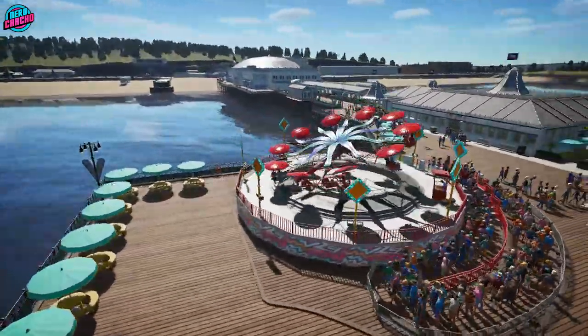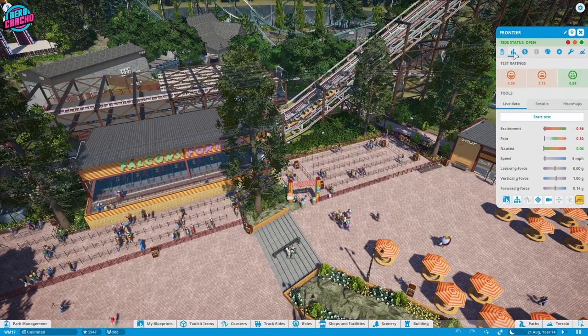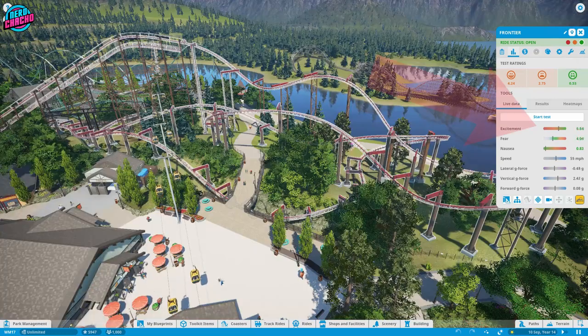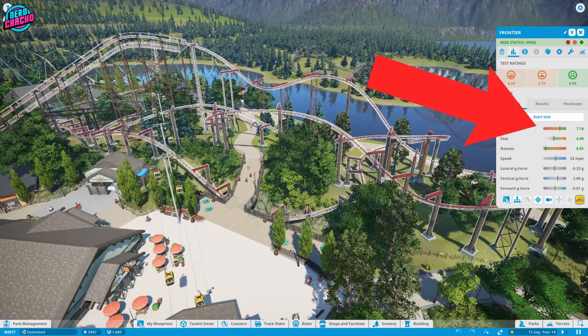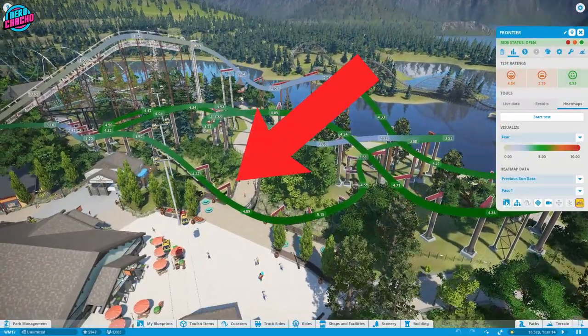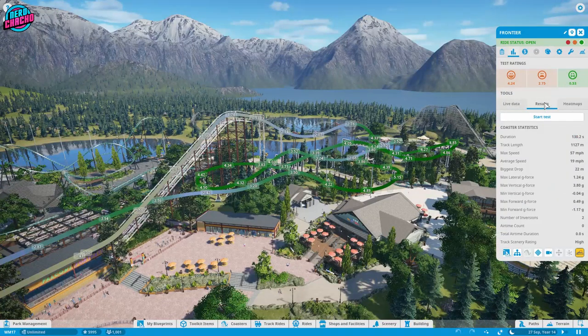So let's see how this works. First up is the Coaster Prestige and this is mainly based on the EFN rating — that's excitement, fear and nausea. You'll need to stay in the green for as long as possible to generate the best ratings, and this can be checked either while the ride is testing or in the ride's results panel. You can get the best rating by keeping G-forces down, airtime up and taking bends wider rather than tighter.